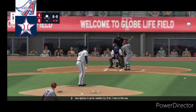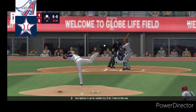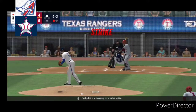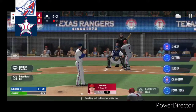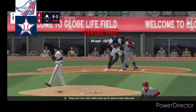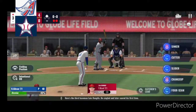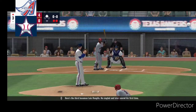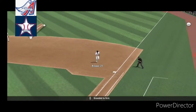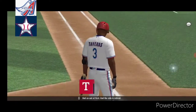Jose Iglesias is up for another try. 0 for 1 here in this one. First pitch is a change up for a called strike. Breaking ball in there for strike two. Swing and a miss. Evil strikeout. It's back-to-back strikeouts. Here's the third baseman Luis Rangifo. He singled and later scored his first time. Grounded to first, and an out at first. The side is retired.